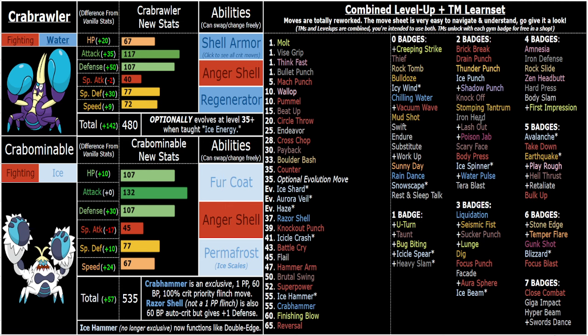It's honestly pretty broken, because assuming you're outspeeding everything at plus two speed — which you are — and even at plus one, you outspeed a good amount of stuff, especially Crabrawler who is five points faster, just for flavor. Crabrawler looks like it should be a bit faster, and even in vanilla he's actually faster than Crabominable. They're both so bulky.